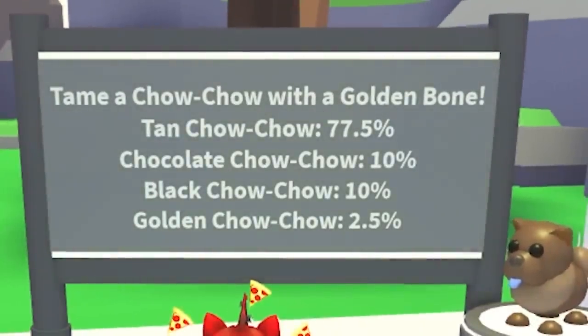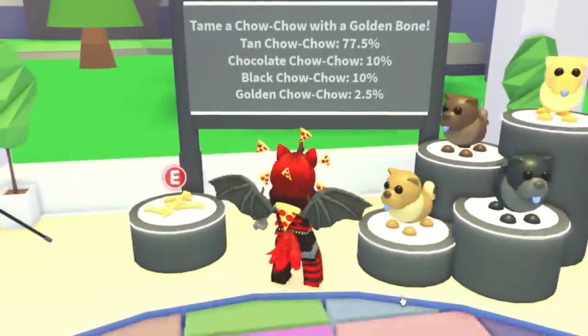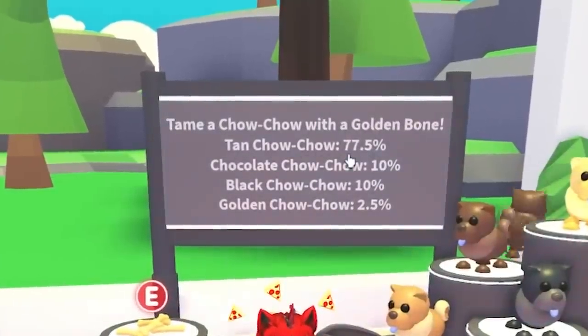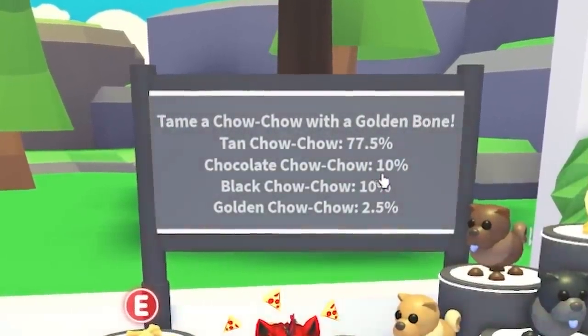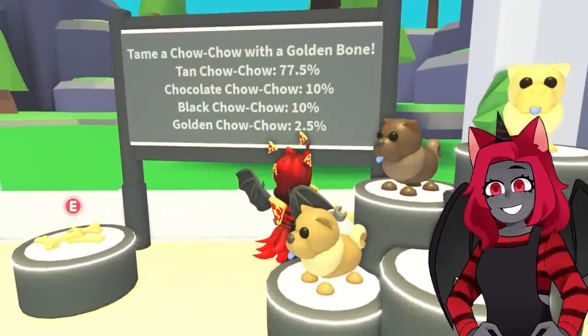Tame a Chow Chow with a golden bone. That me gave me a golden bone yesterday — we have one already. You get a tan one with 77%, a chocolate Chow Chow with 10%, a black Chow Chow at 10%, and a golden one is 2.5%. If you guys notice, the Chow Chows have blue tongues.